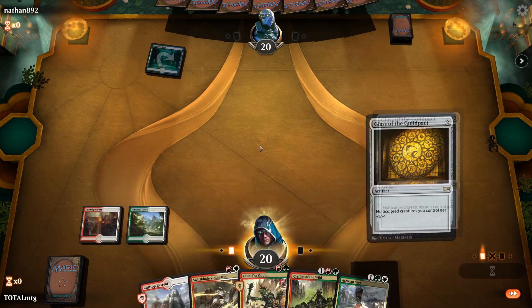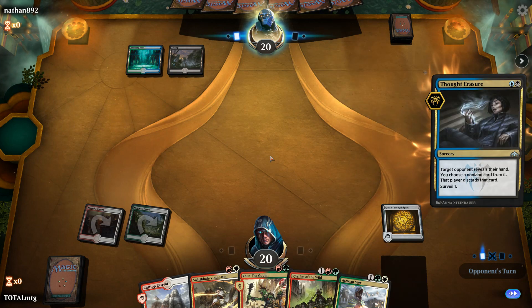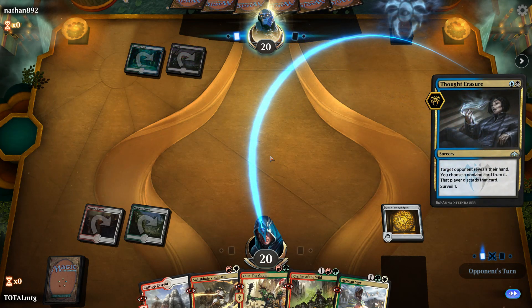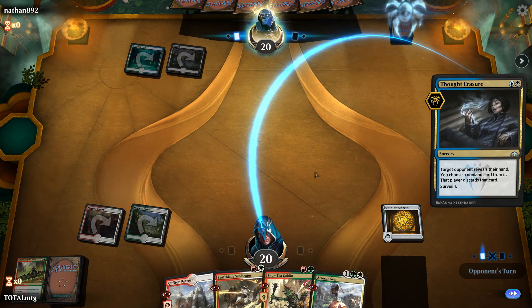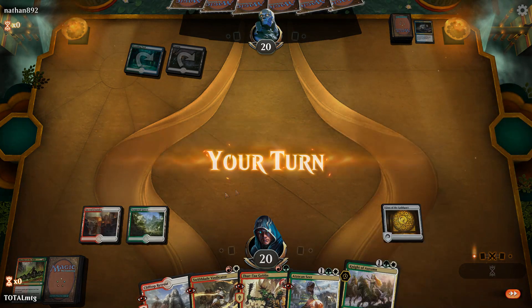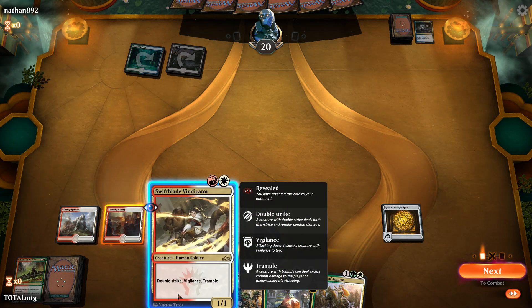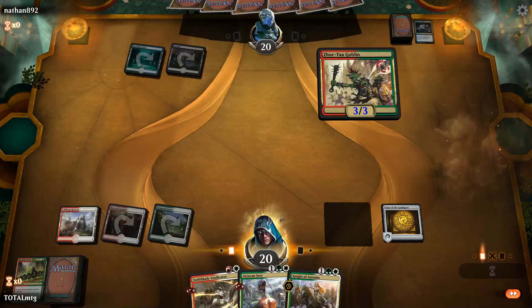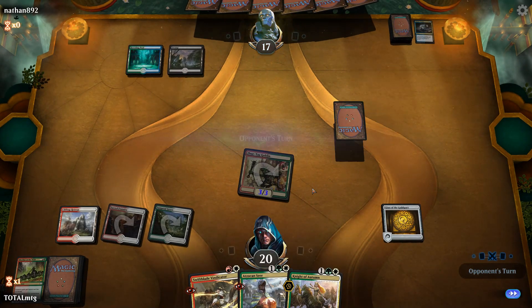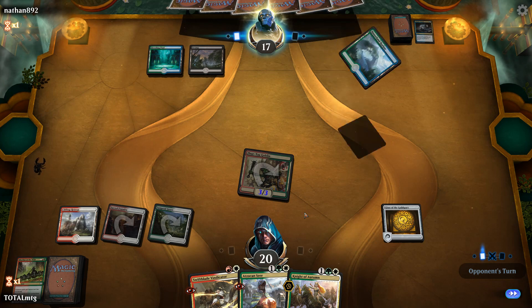We play our Glass of the Guildpact. Next turn we'll come down with Rhythm of the Wild — but I can see how this is going already. Bye bye Rhythm — and sure enough, it gets countered. We top-draw Rhythm again but there's no chance. Playing control, we want to get aggro straight away. Thought Erasure hurts — that really hurt.